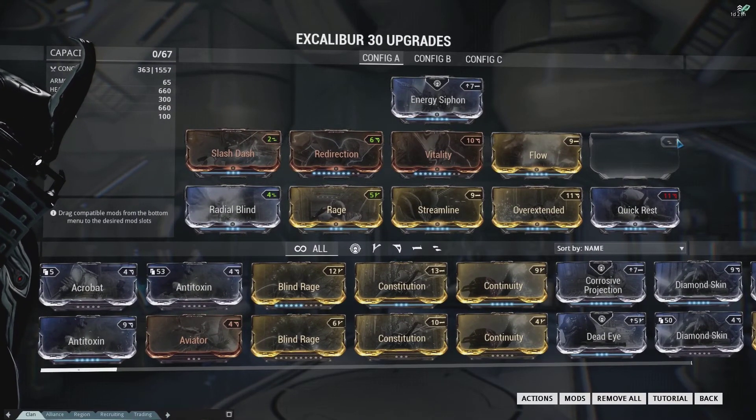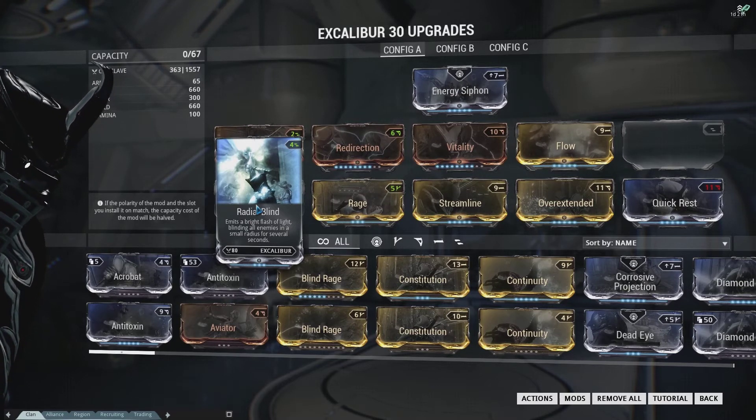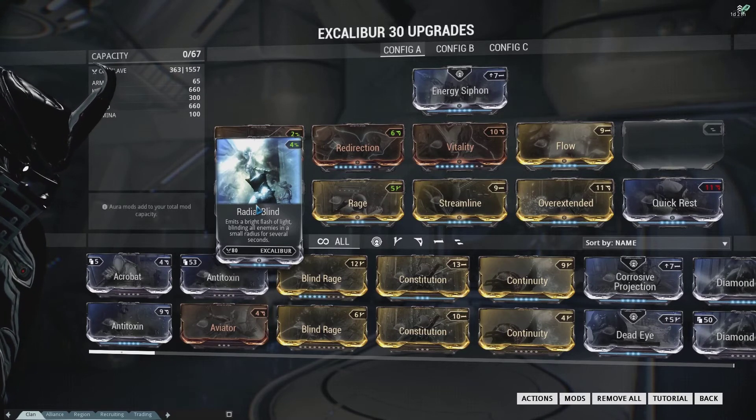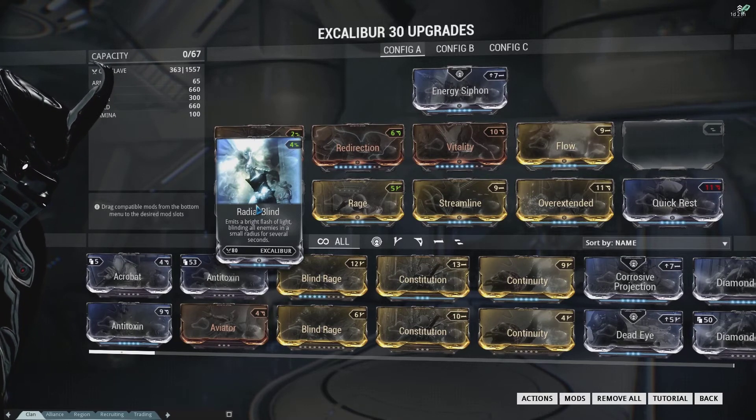The real big deal is that we want to continue using Radial Blind. We're often going to use it again before those 15 seconds are up because we want the stun — that's what's going to save people's lives and set people up to take out heavies. Power duration does not increase the stun at all, so there is no point in putting any Constitution, Continuity, or Narrow Minded on your Excalibur build.